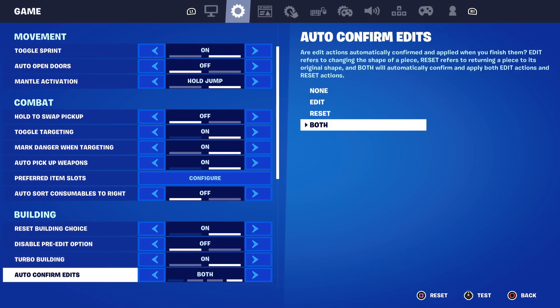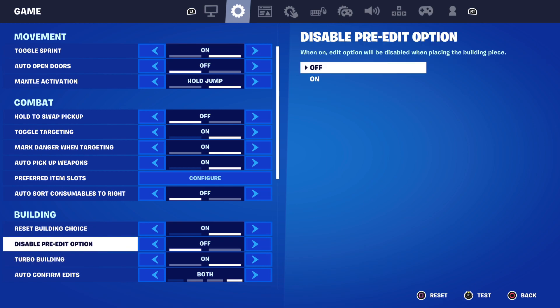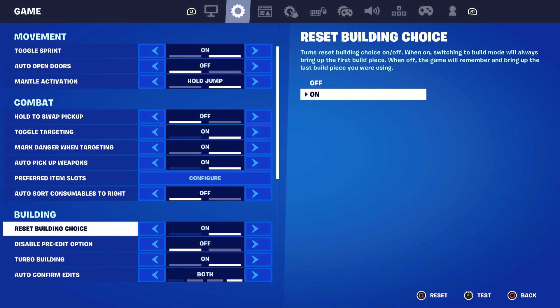Auto Confirm Edits should be both. Turbo Building should be on. The next option should be off because it can disable your builds when you're lagging — I had this on and my builds were so bad. And Reset Building Choice should be on — it's a must.